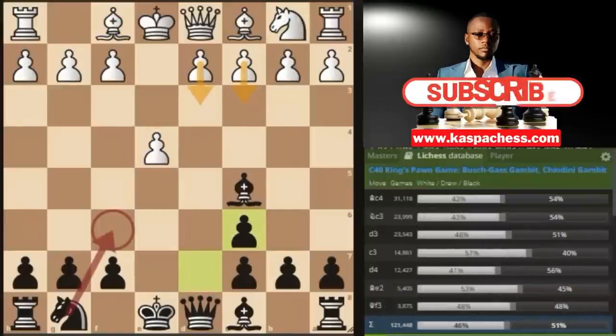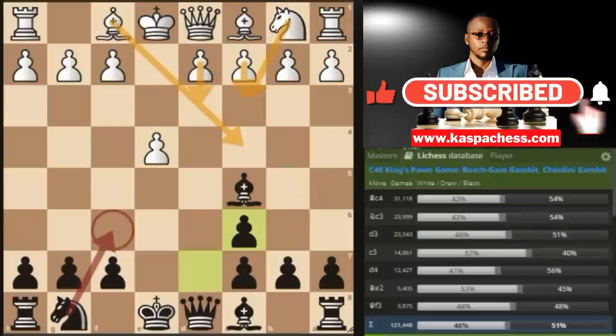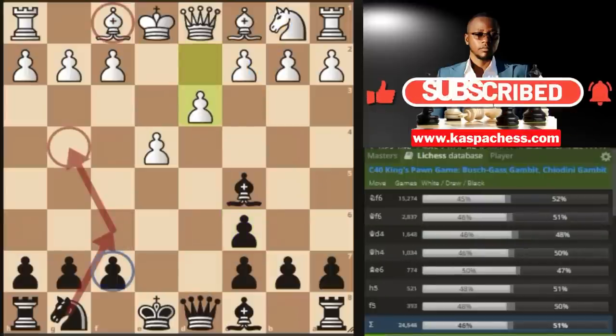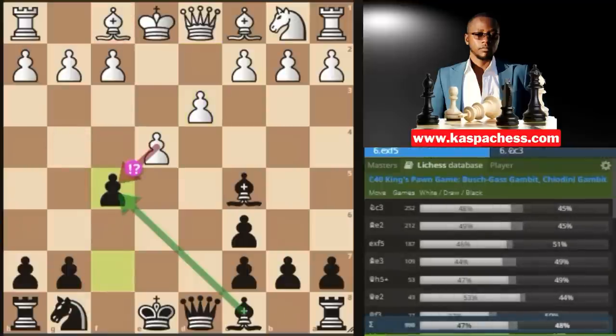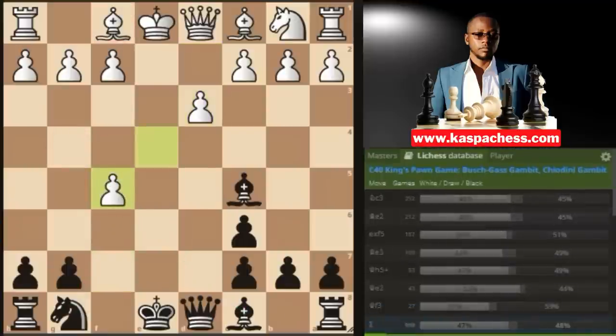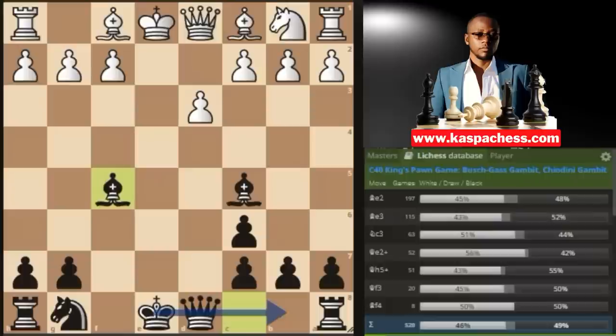Now let's look at what to do against the third most common move, pawn to d3. Just like in the knight c3 line where white defends his e4 pawn, in the d3 line white is also defending e4 — so it makes no sense to go knight to f6. That would be a nothing move because we're attacking nothing on e4. I recommend you immediately go pawn to a5 first. The idea is that if e takes a5, you can develop your light-squared bishop with tempo. You're planning to castle long at best — that's the best you can do in the Bushguest gambit if things don't go your way.